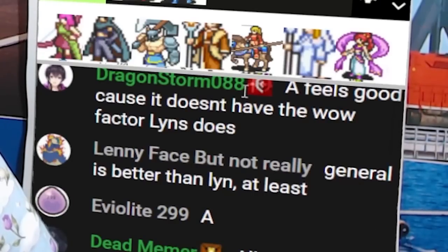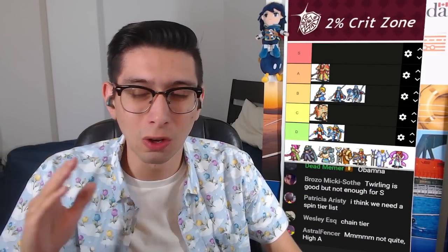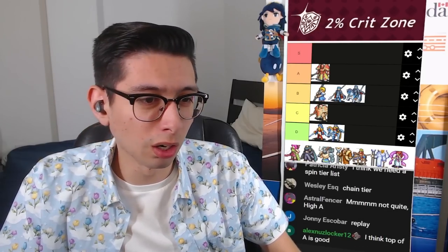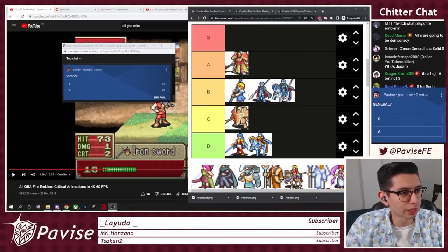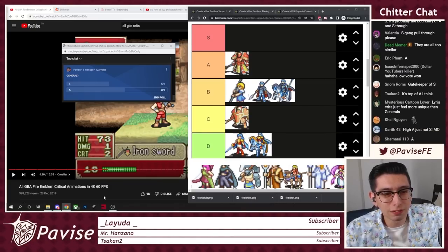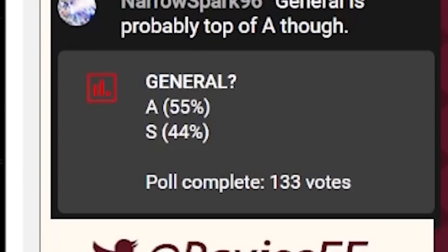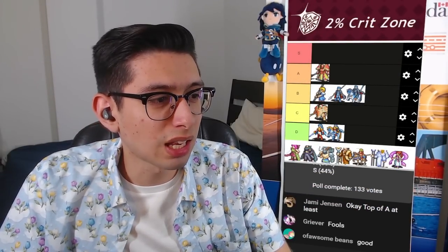A feels good but doesn't have the wow factor — and then right below, General is better than Lyn, at least. This one seems very divided so it might be time for a poll. Hole going up now. 60-40 with 75 votes in, 58-42 — a 10% margin. A winning by a 5% swing. And that's going to result in General staying in A tier.